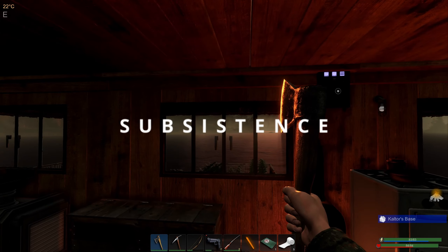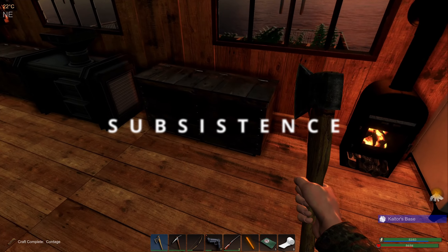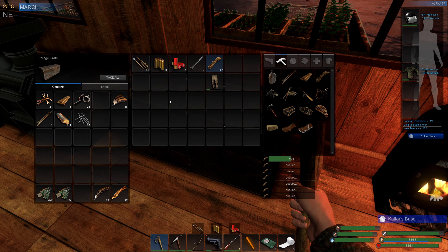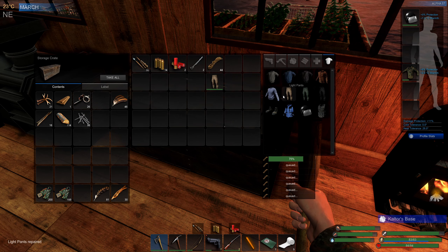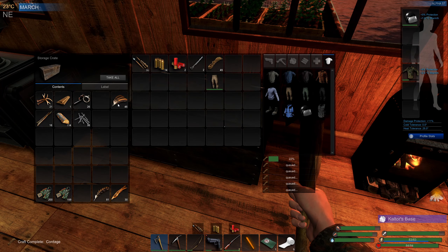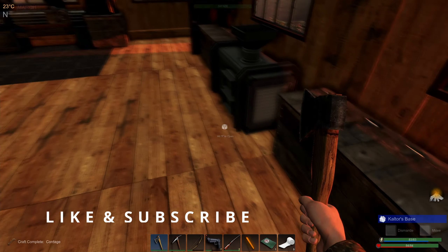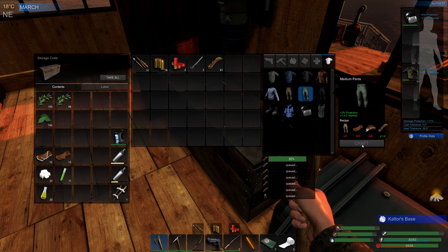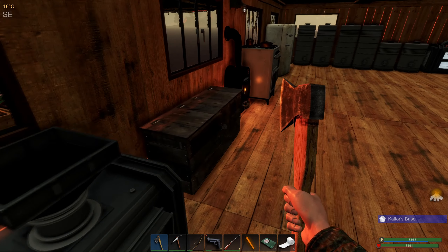Hey y'all, welcome back to Subsistence. We're going to go ahead and upgrade our pants. We need to repair those first. Let's see what we need - we need six cloth and six feathers. One too many. Nice, that's good.